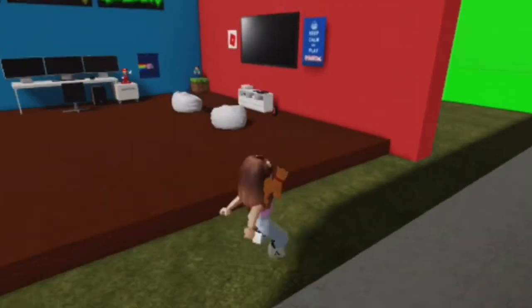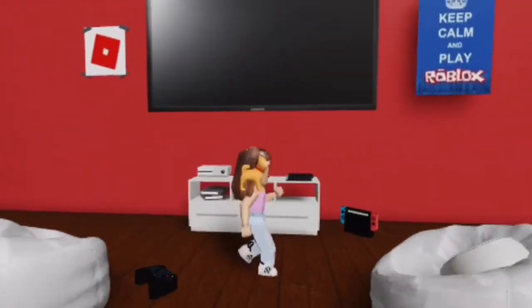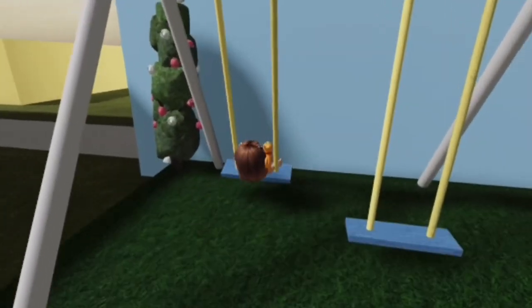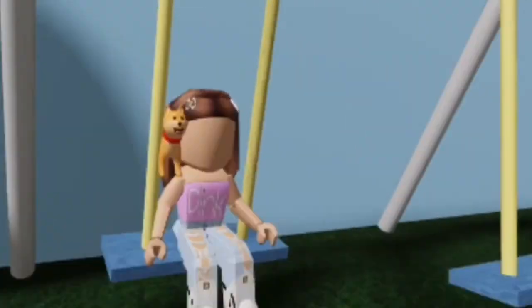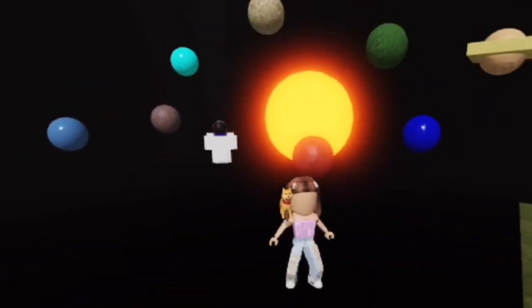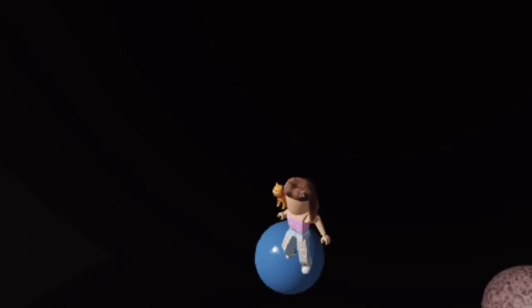We have a little game room that you can take pictures in — you can take one by the TV or at the desk. There's a little picnic area, and you can actually take a picture on the swing, which does actually swing, so you could get a cute little picture there. This one is one of my favorites — it's the space room, and you could take a really cool picture like you're in space. You can also hop onto the planets if you want and take one on the planet.